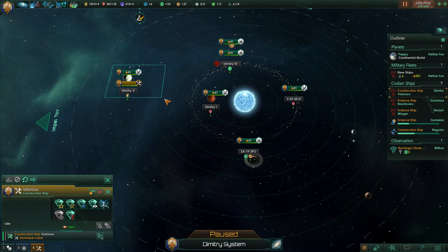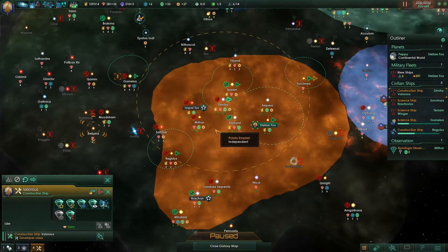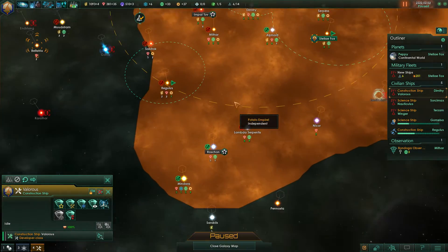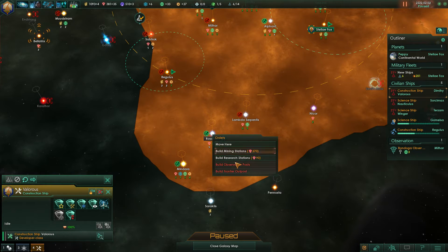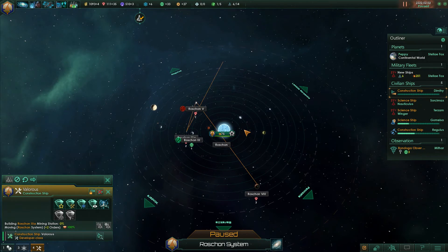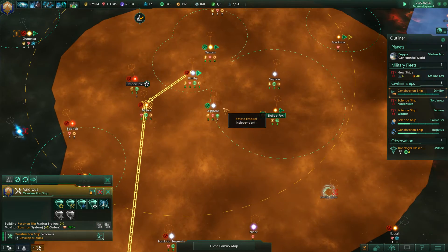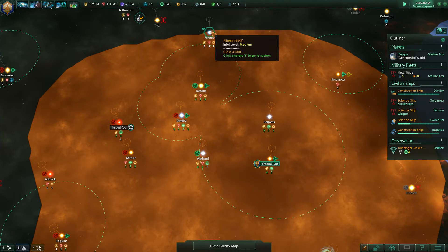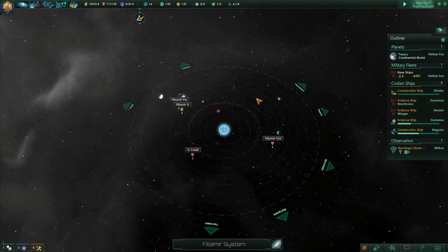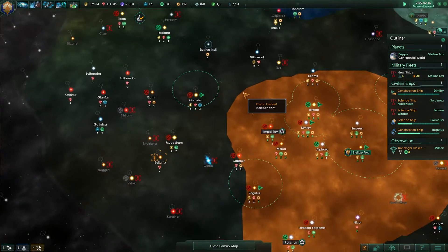The construction ship needs to head somewhere else. Go here and build mining stations — just build lots of mining stations pretty much everywhere. It's a shame that's not within our borders.